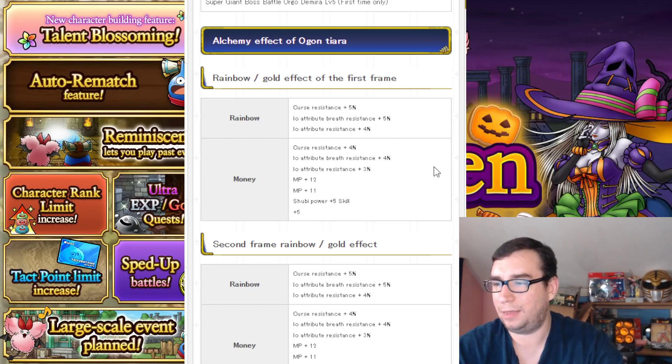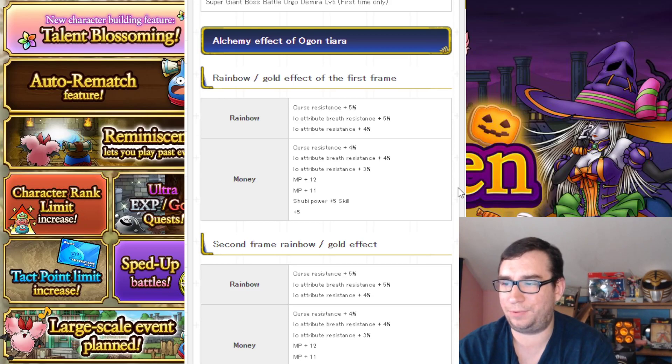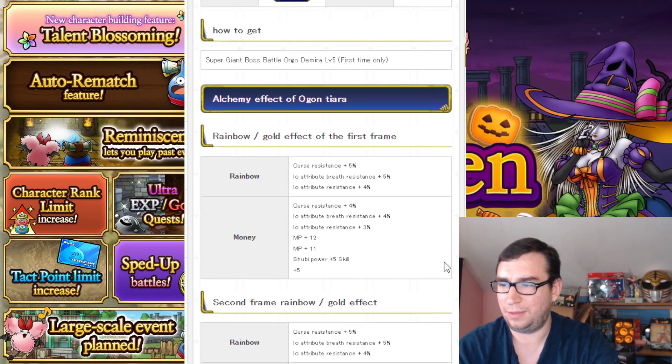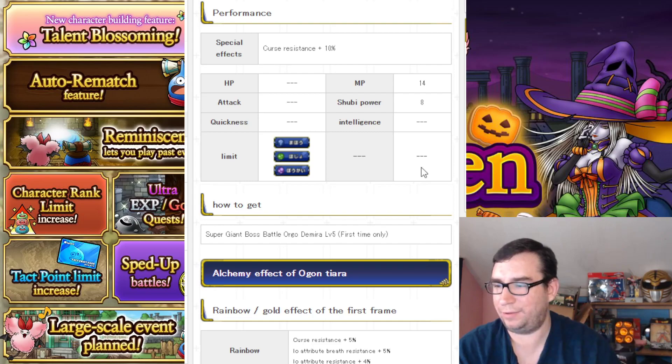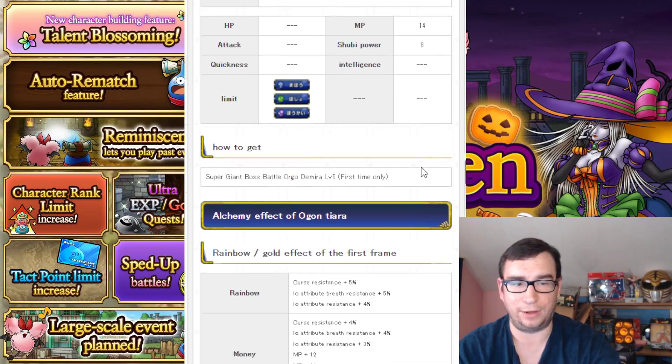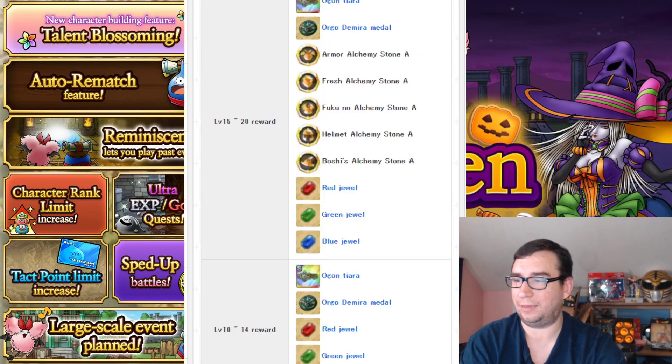Curse resist gold rolls at 4% — okay. Bang breath — no. Bang attribute 3% — yeah, if you get some gold and rainbow rolls of bang attribute resistance, that's fine. MP +12, I don't know if other pieces of equipment have better, but when are you speccing for MP? Defense power plus 5 — gross. Wisdom plus 5 — this would only be relevant if you absolutely have no other pieces of armor with wisdom. There's no inherent wisdom on the weapon, so a max of 15 — that's bad. I actually hate this armor. It is completely useless unless you can get a lot of gold and rainbow bang resistance, and then it's obviously only useful on a bang stage.